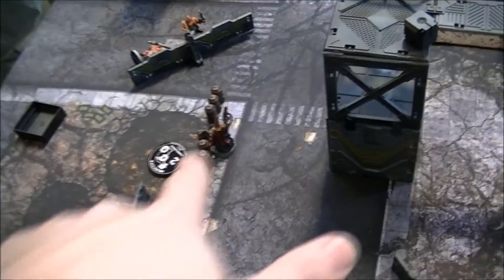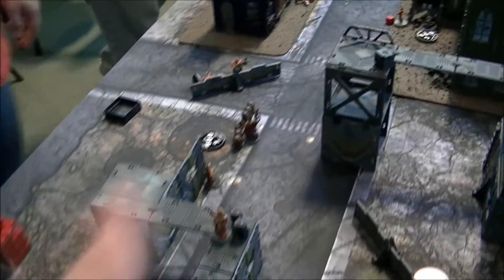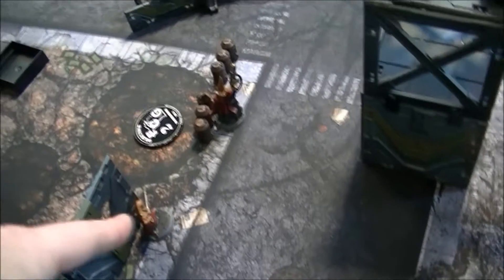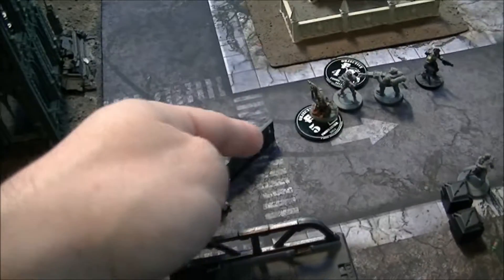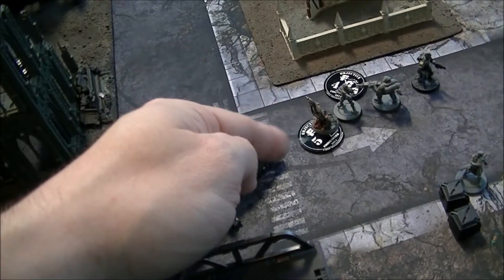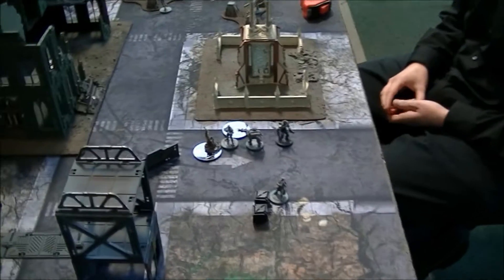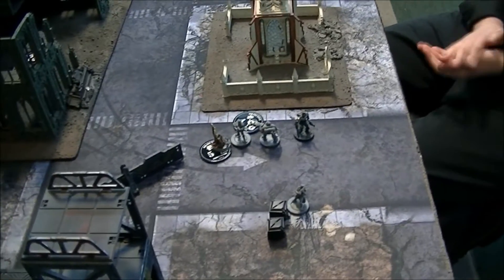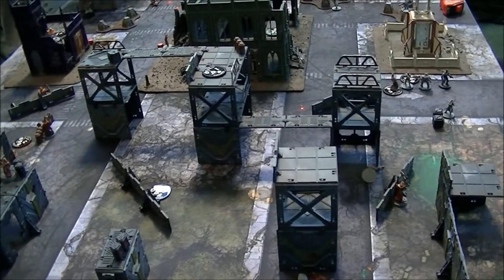My turn. My leader came up behind barrels and shot at Jeremy's leader — rolled a two, missed even at short range thanks to cover. The Melta Gun just keeps whiffing. However, my shotgun Brethren has been having a great game and dropped the leader with a solid shot, but ran out of ammo. The autogunner failed to drop the shotgunner. My Devotee charged a model who was down — kind of cheesy but took him out. The consolidation move put me into combat with another Juve holding an objective, so the winner of that fight will have Juve dominion and two objectives.